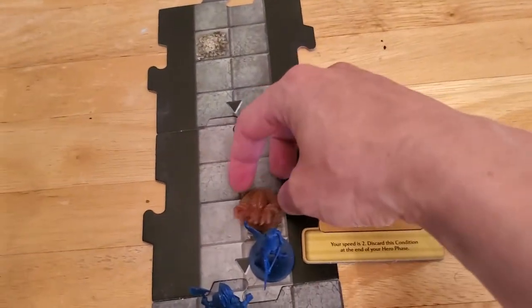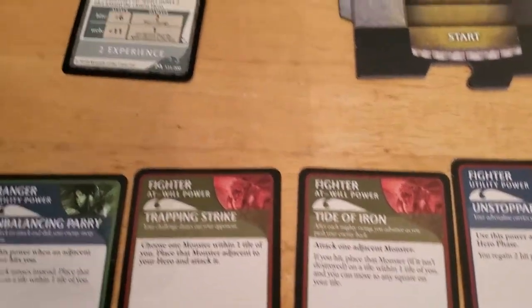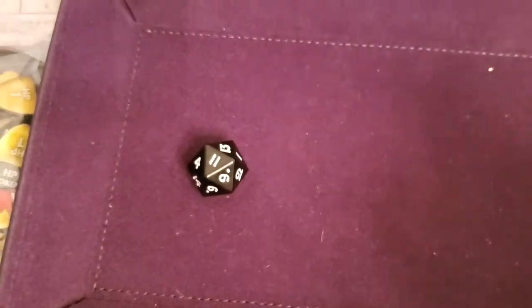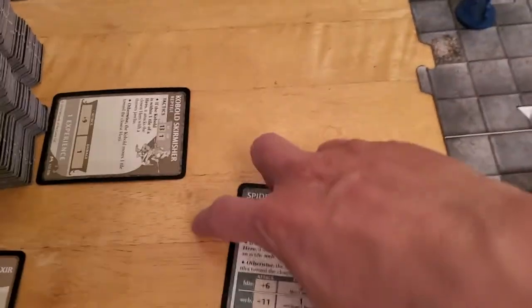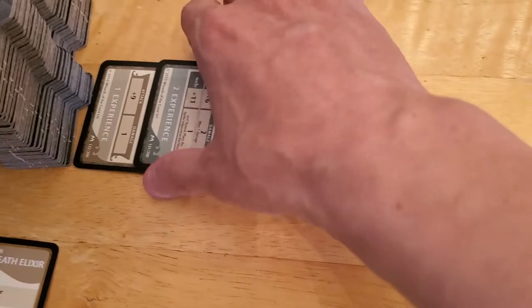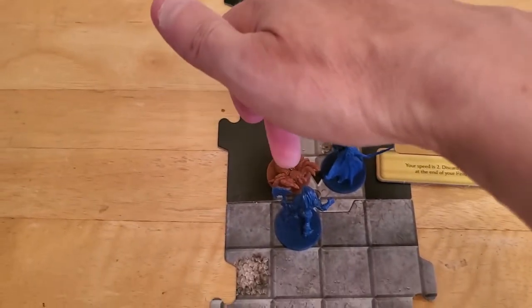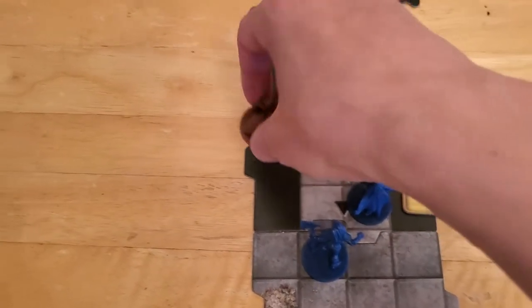He pulls the spider over using Trapping Strike, then attacks the spider with a plus eight. It has an AC of 15, so we need a seven or better. We got an 11, so that's a good solid hit. The spider goes down, so we'll place that into our experience pile. We now have three experience. A little ways to go until we're able to cancel encounters. We get the spider off the board.